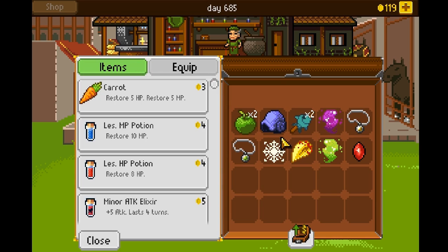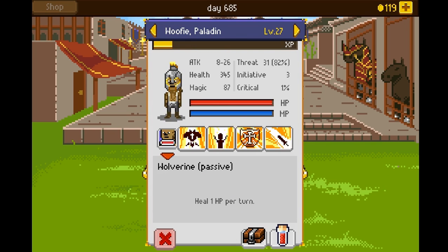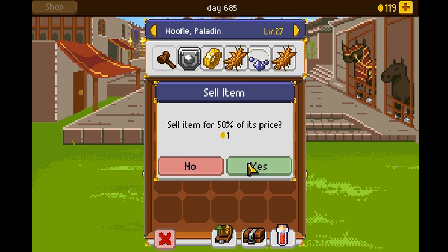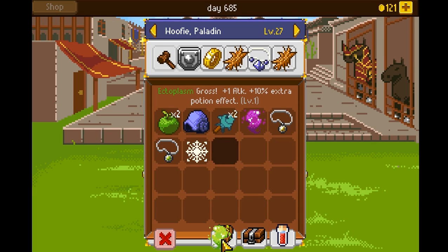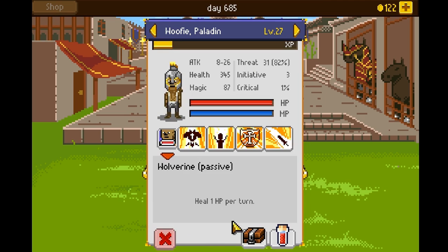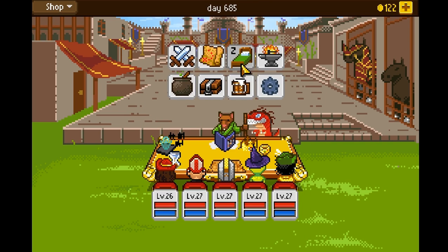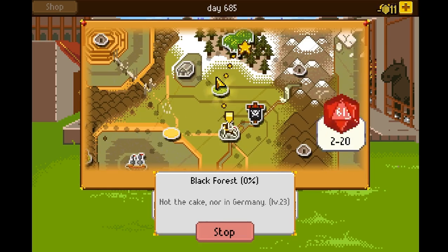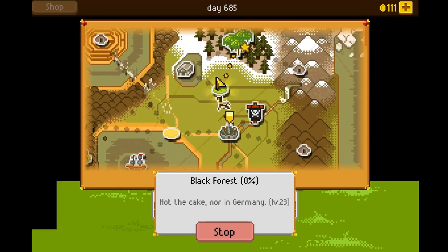You can go to the shop and sell whatever items you aren't using. Let me look at my Wolf guy's items — he has the generic trinkets and stuff, and you'll get more in battle. Whatever you don't use, you can always just sell. There's even a convenient little sell button. So you don't necessarily have to be fighting all the time, but it's probably a good idea.